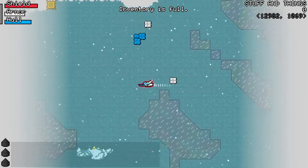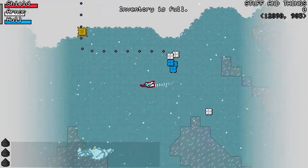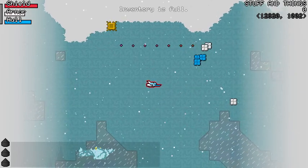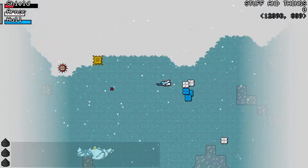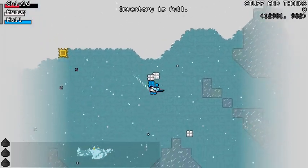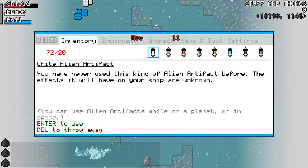It gives you a way to trade items. I definitely want a trade mechanic when you're out in space, not on a level — there's currently no way to trade items there. If you throw an item out, it's just destroyed entirely. So we now have an inventory limit, and we now have dropping items — that's cool.